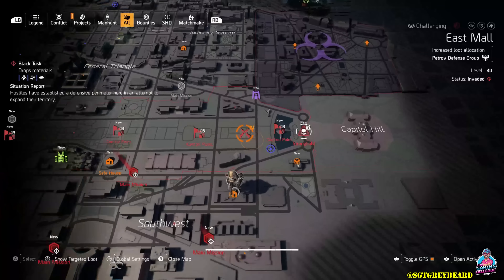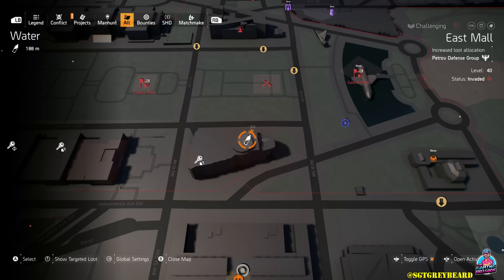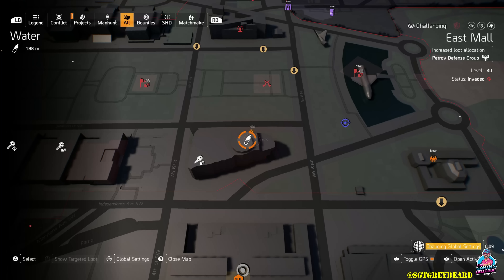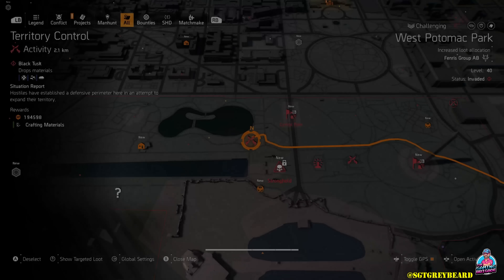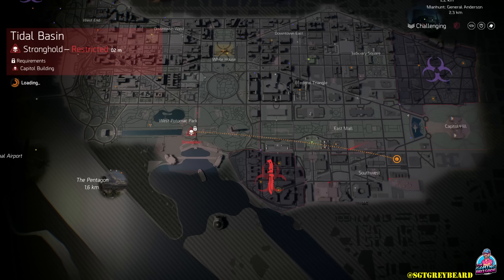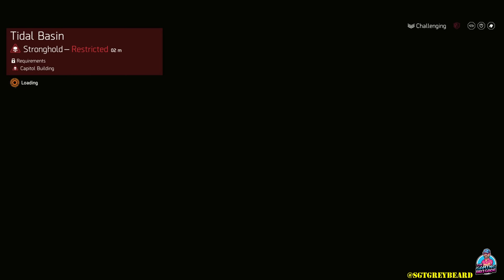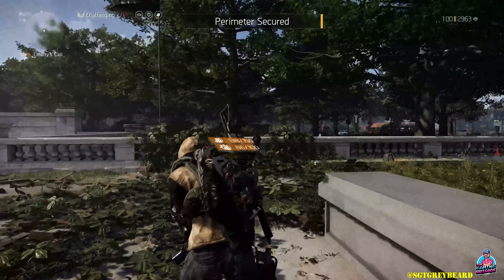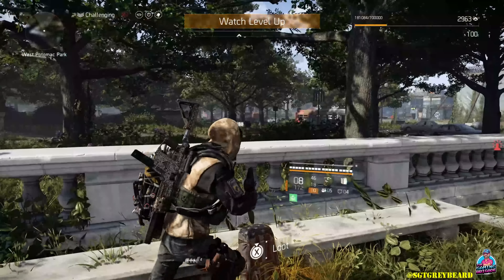Now, here's the thing about territory controls in this game — sometimes they will respawn over and over again, sometimes they don't. So if you try it once and it doesn't happen, my recommendation is to maybe try it one more time. But if you do not see it respawn on that second attempt, just move on to another. Thankfully, there are so many of these territory controls around the map. Find one that does respawn for you, and then you can rinse and repeat as many times as you like.